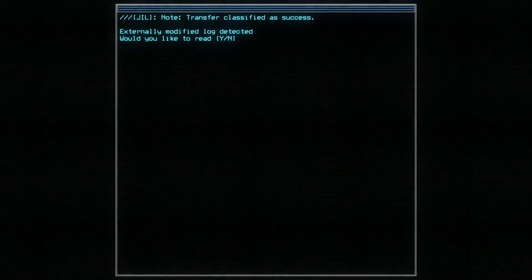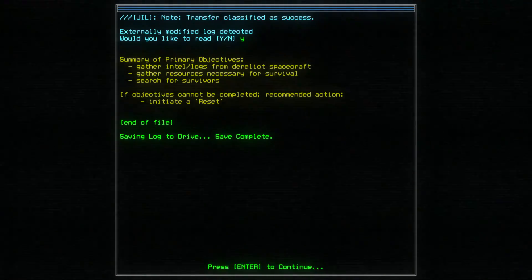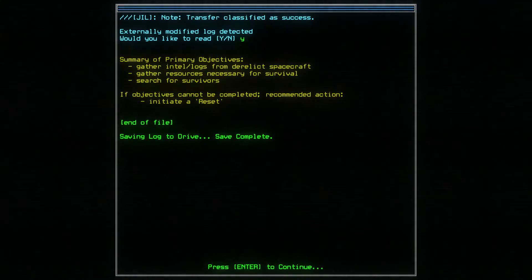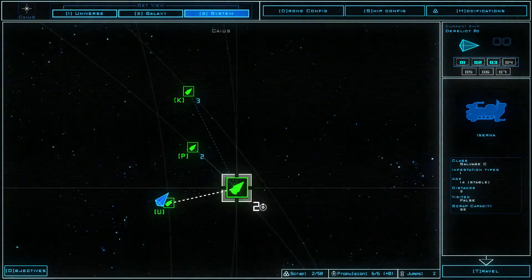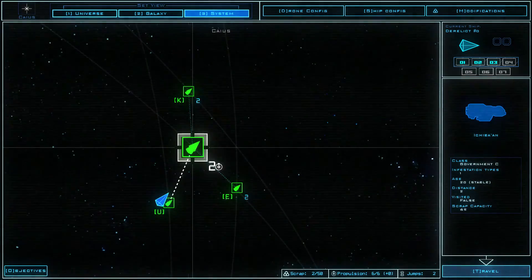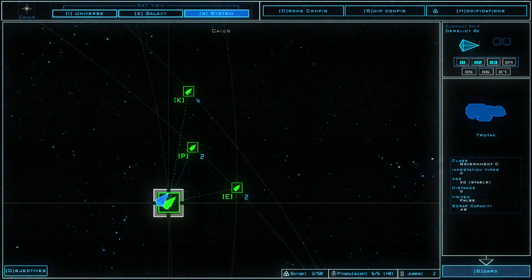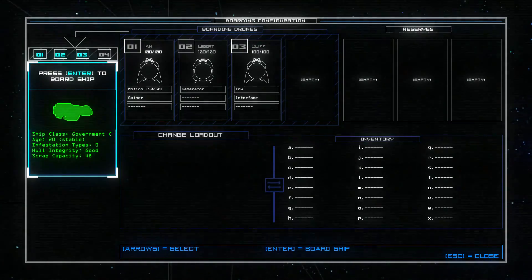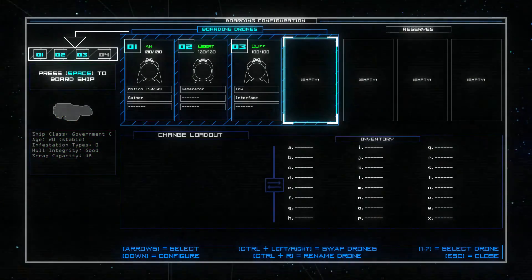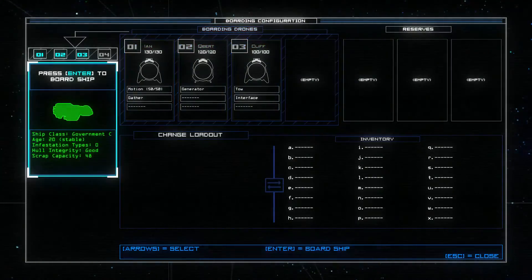Initiate emergency distress sequence — sure, we'll call for help. There are four vessels and nobody's responding — what a bunch of dicks. Initiate manual contact. I guess we're gonna have to go up and ask them in person. Externally modified log detected — you want to read it? Sure. We're gonna gather intel logs, look for survivors and resources. Here's a nice map — these are the four ships. I guess I'm floating in space. There's the galaxy view, there's the universe view — it's a big area. We're gonna go ahead and board this ship right here. Press enter to board the government ship. We're gonna send in Ian, Cubert, and Cliff.